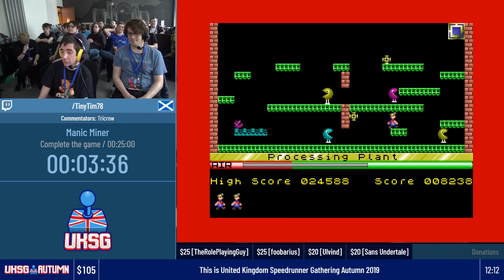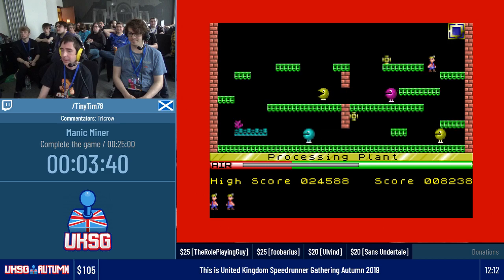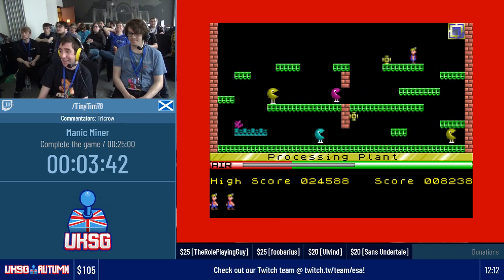The first level is actually one of the harder ones. And then levels 2, 3, 4 are easy. Eugene's Lair is hard. And then 6 and 7 are easy. And 8 is really hard.